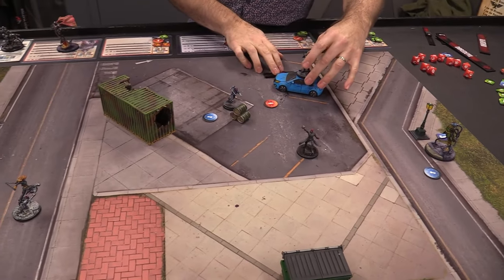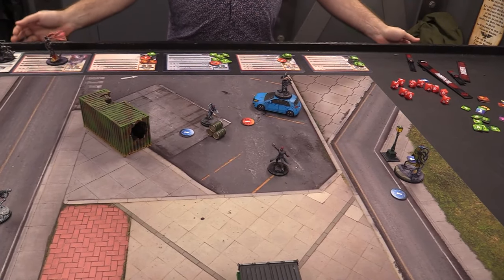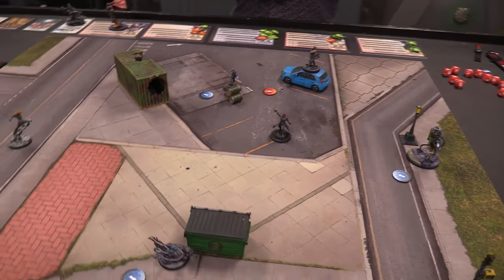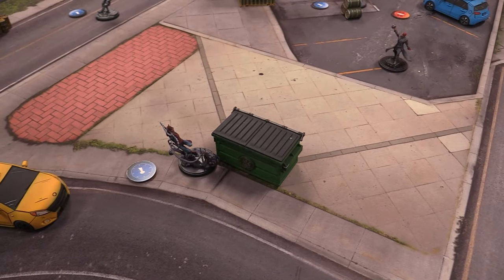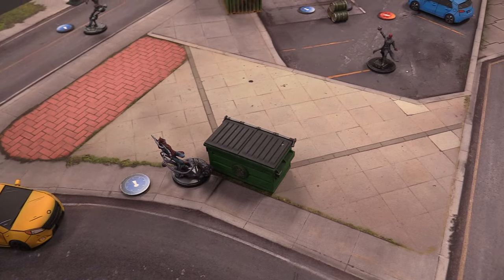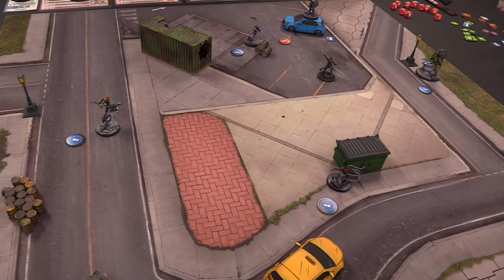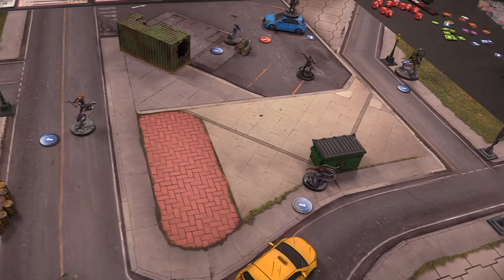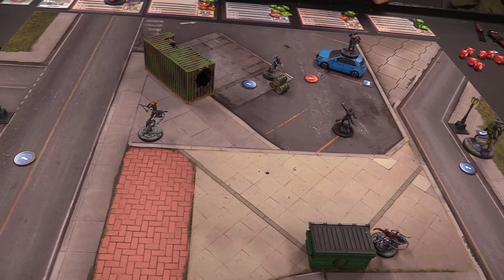I pass — that's a thing I can do. Brock activates — moves over and stays nice and safe. We don't spend enough time on top of terrain in these games.